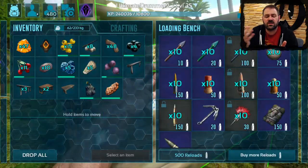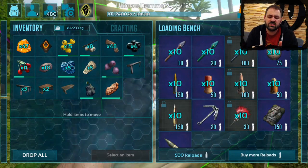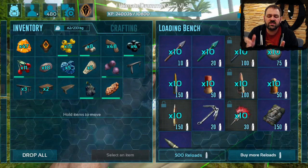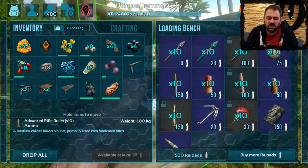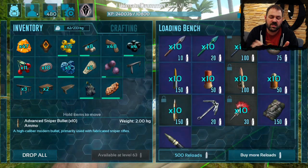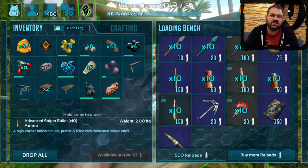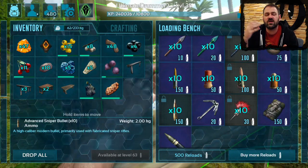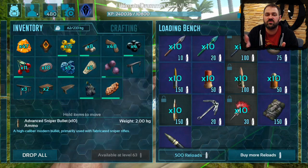Just as a reminder — I know I talked about this in a previous video — but the items you see here with a lock on them, you still need to get to a higher level to be able to unlock those. For example, if we select the advanced sniper bullet, it tells me down here at the bottom left: available at level 63. So we still need to rank up and get close to the engram level we would unlock naturally before we're going to let you purchase this.